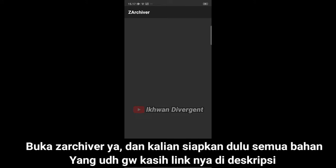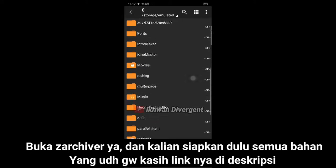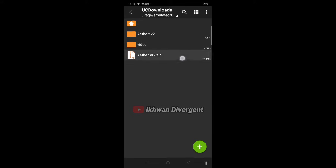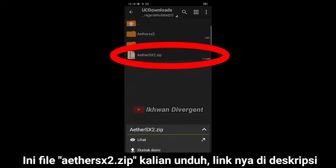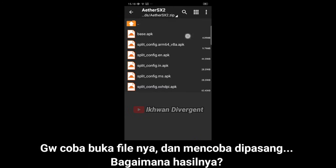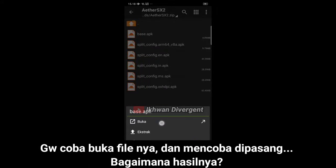Buka ZArchiver ya, dan kalian siapkan dulu semua bahan yang sudah kita siapkan — link-nya di deskripsi. Ini file Ether SX2.zip, kalian unduh file ini, link di deskripsi. Kita coba buka file-nya dan mencoba dipasang.